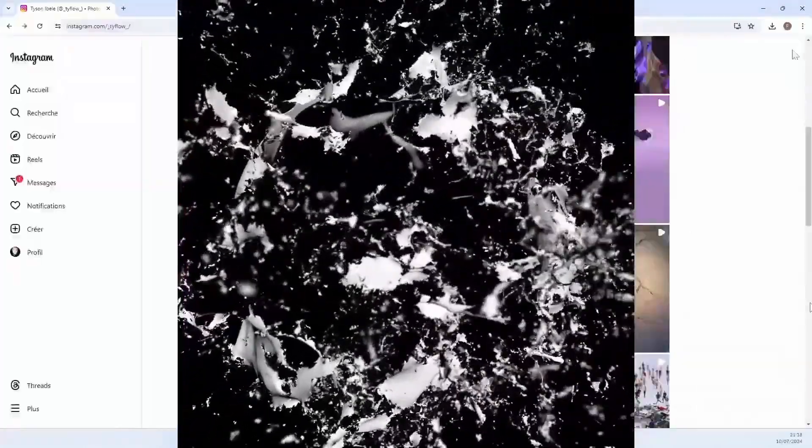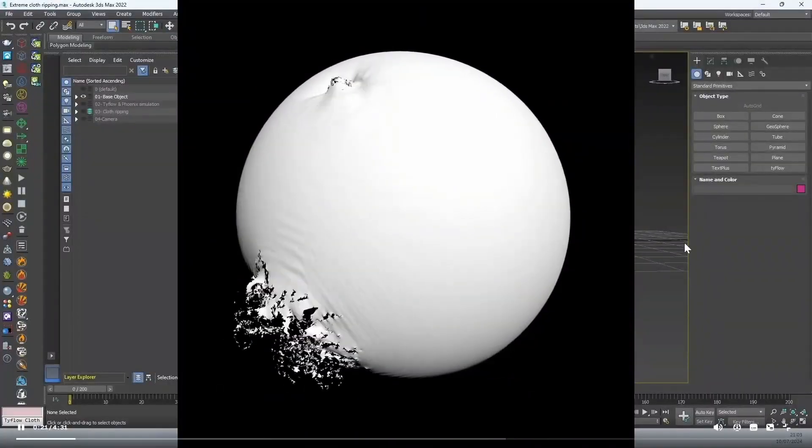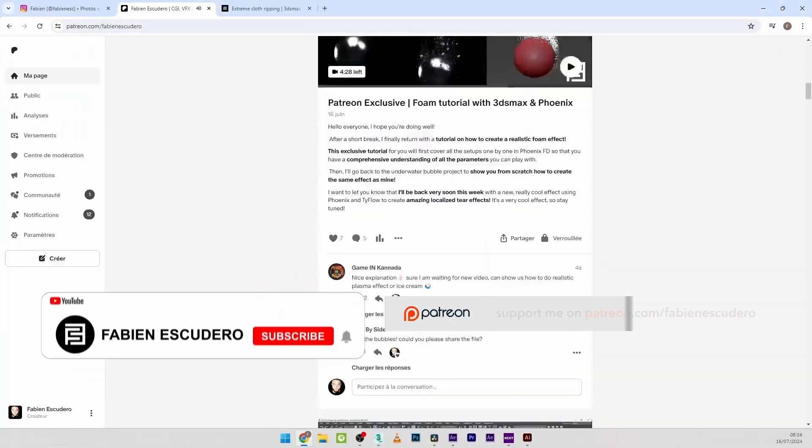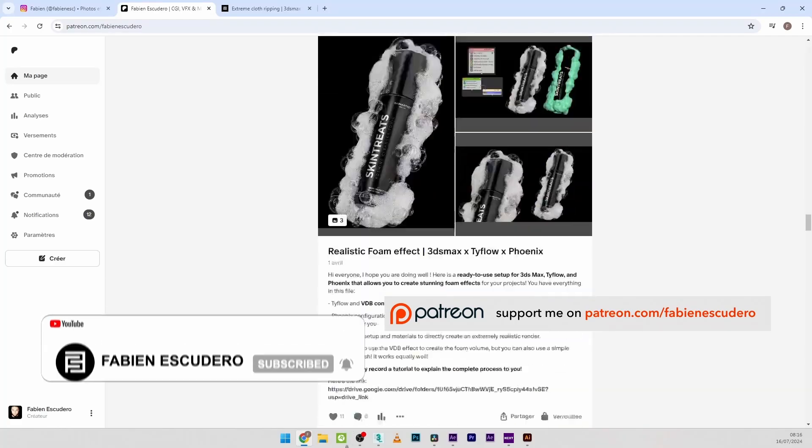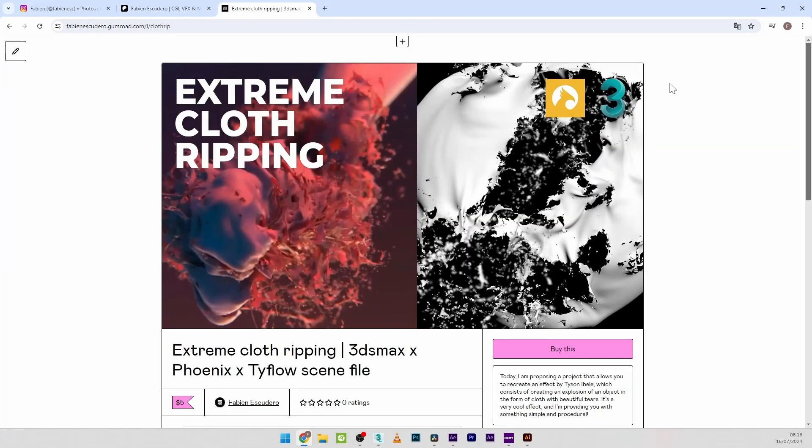If you can, don't hesitate to subscribe and give me a like if you enjoy my work. As usual, you can find the complete file on my Patreon along with all my other projects and exclusive content, or you can get it directly from Gumroad. And of course, this effect uses Tyflow and Phoenix.